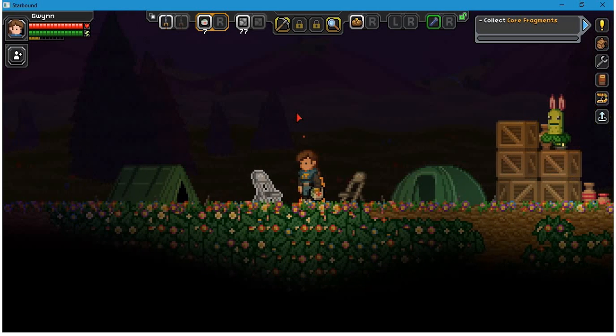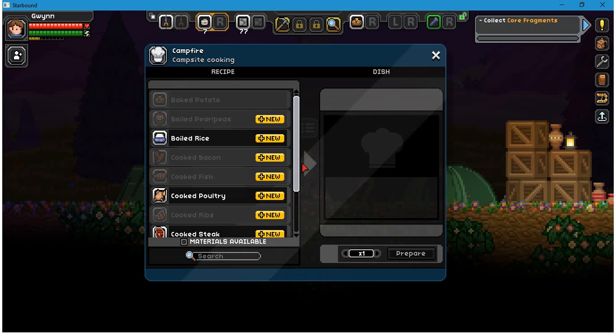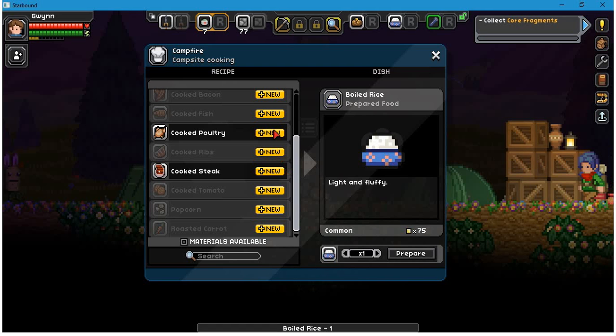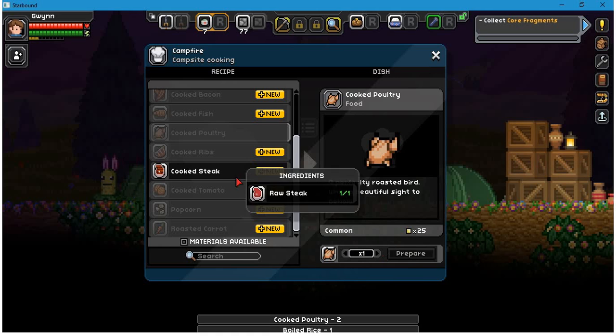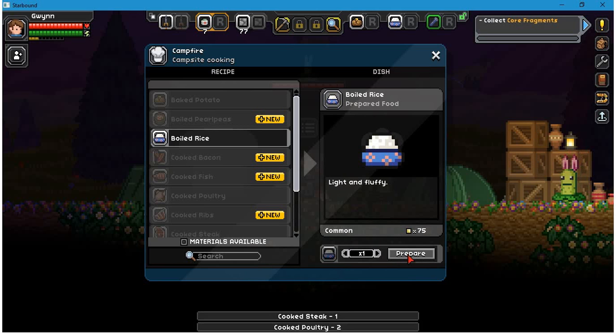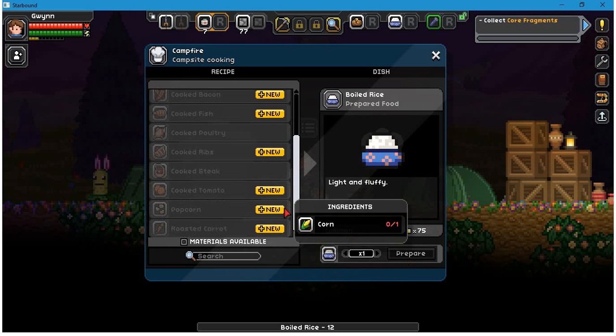Well, thank you for letting me use your fire. I'm just gonna go ahead and cook up some more stuff I think. Let's put some rice. Let's cook the full tree — how about that, that'll provide a pretty big boost. Some more rice I guess. I didn't realize I had all this rice. This should last for a while. Good.